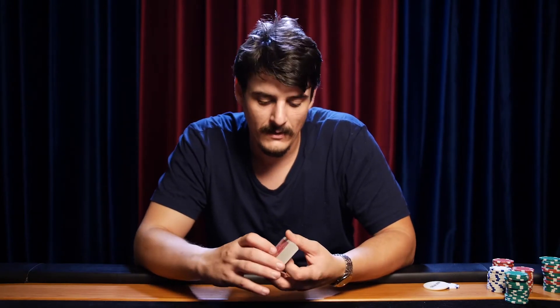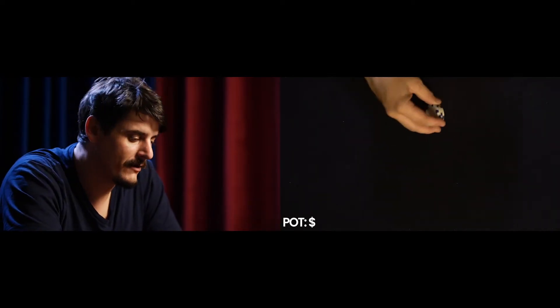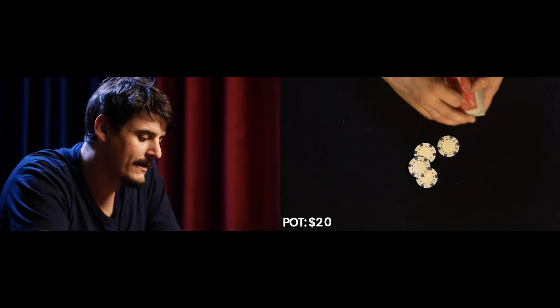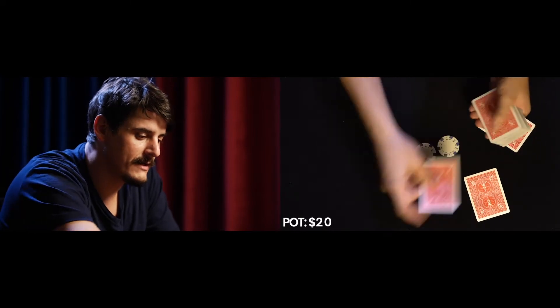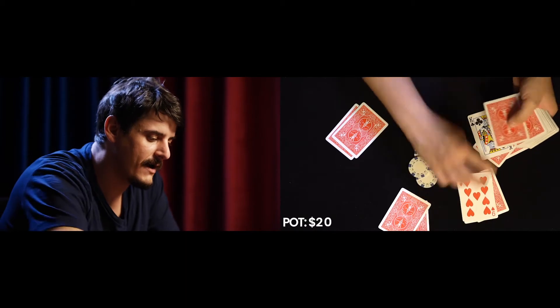Then each player who has put in their ante is dealt two face-down cards, and then finally a last card is dealt face-up. So let's go ahead and take a look at an example of what that looks like. We're going to say this is a five-dollar ante, and we're going to have four players all put in their five dollars. Then we have four players being dealt two cards face-down and one card face-up.